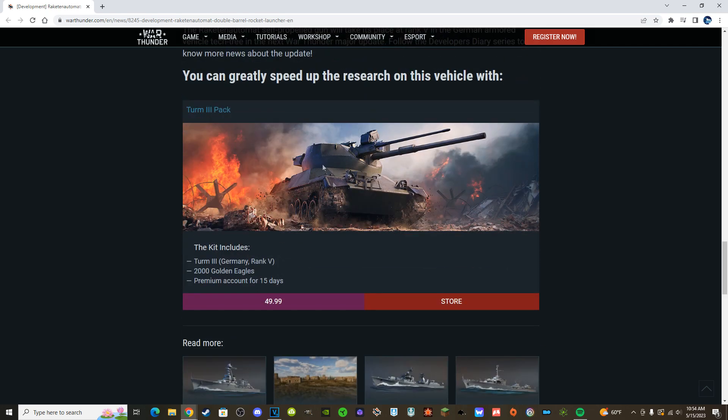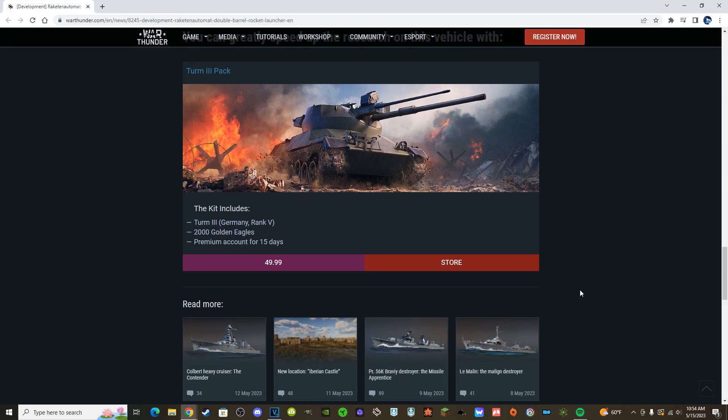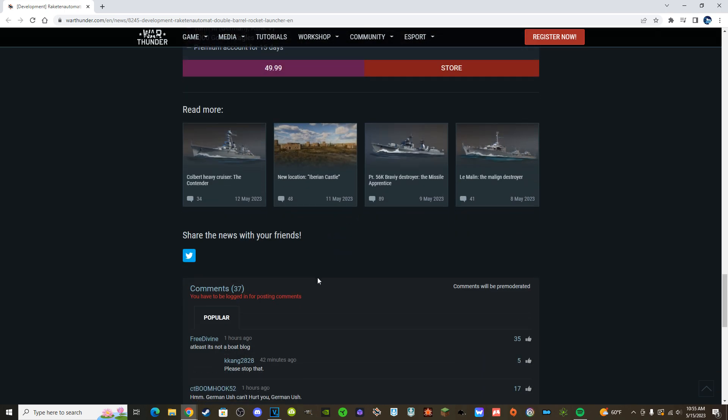They want you to buy the Turm III pack — that's not a suggestion, that's what they want. If you didn't buy it during the Victory Day sale, that's on you. At $25, half off or 30% off, not paying full price is pretty nice. It just needs the three-plane stabilizer which other content creators have talked about — the gun is supposed to stay level the entire time regardless of what hill it's on. Unfortunately Gaijin hasn't modeled the three-plane stabilizer yet, so it loses out on that horizontal stabilization.